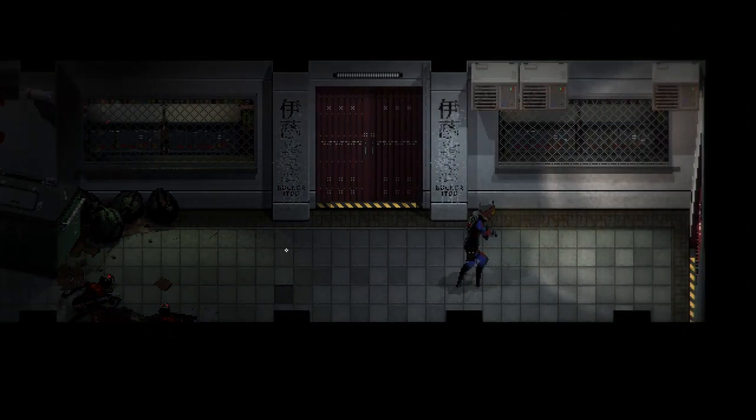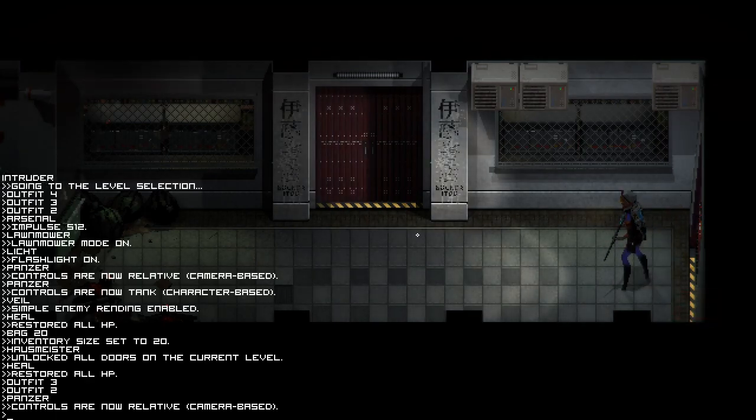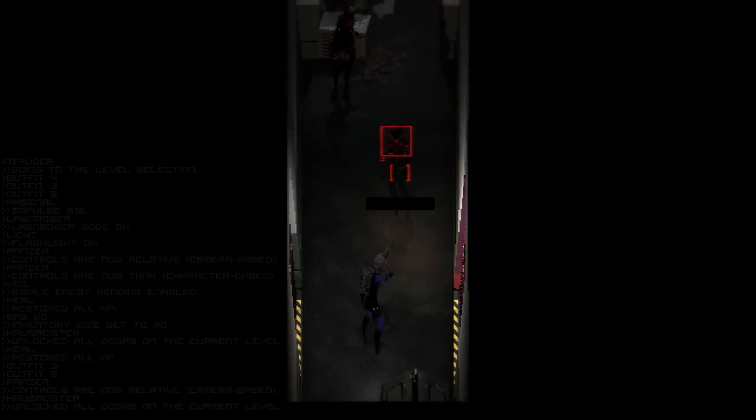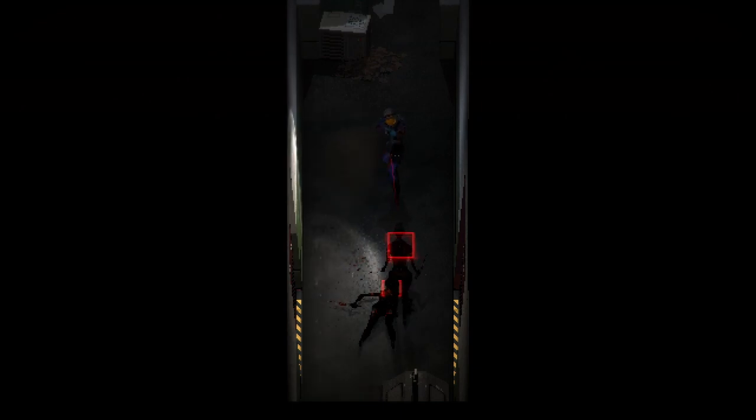So now you can download custom SIRS packs or make your own. To download a custom SIRS pack, you can download the files from either the Nexus — if the author has uploaded them there as I have — or through any method the author sends them through. Then put the newly installed files into your SIRS library and replace the existing files with the new ones. When the pop-up appears saying this file already exists in this folder, just hit replace.